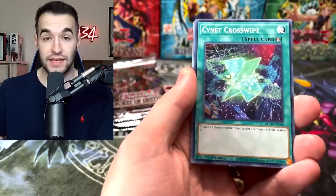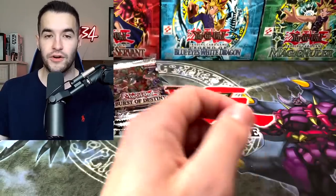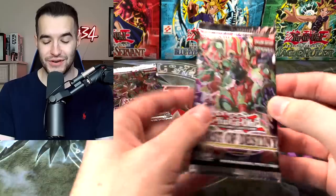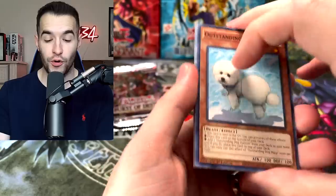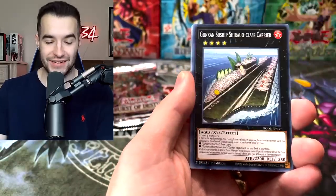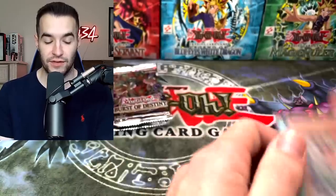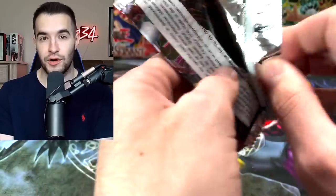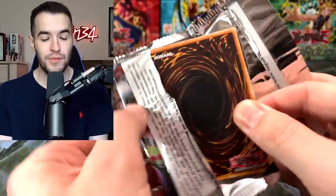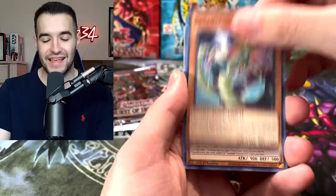Speaking of hyped sets, did you guys see Gold Series? We're going to have to talk about that at some point — Gold Series is going to be crazy. It has some awesome reprints. Did you see the Alt Art Red Eyes? Oh my goodness, that's a collector card. There's a lot of meta cards being reprinted, and some collector cards like that. The Exodia Heads are in there, Blue Eyes LOB art, Dark Magician LOB art. It's going to be a sick set — I cannot wait, that's next week. So we're going to be opening that next week.